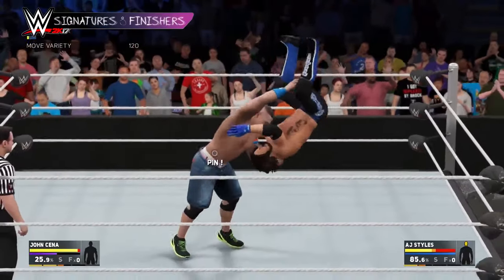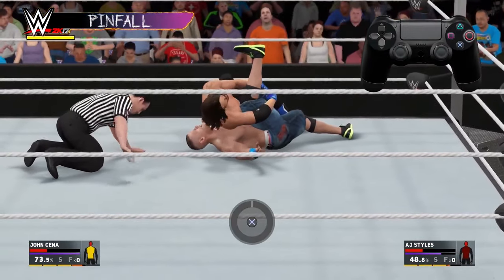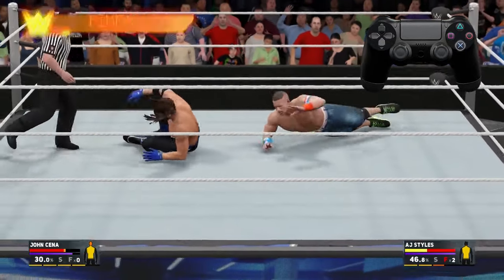Once you've pulled off a finisher, it's the perfect time to try and pin your opponent. When your opponent's in a grounded state, press circle to go for the pin. If you're on the receiving end of a pin, press X to stop the meter in the target zone to kick out.